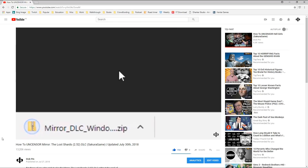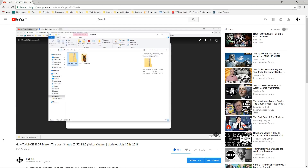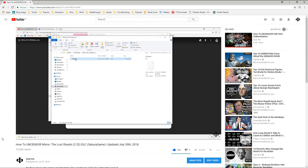Both torture and pleasure bars maxed out show the exact same squirting scene — you'll want to see that in full uncensored glory. The link on how to uncensored Mirror: The Lost Shards will be in the video description below.